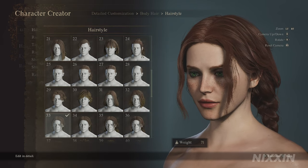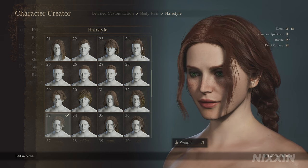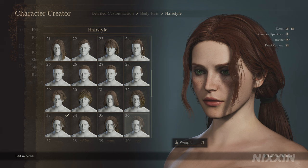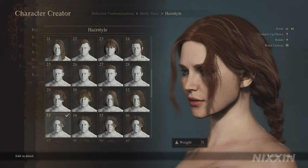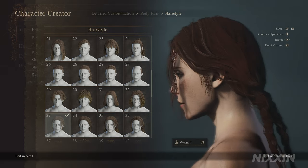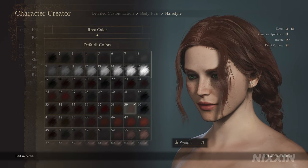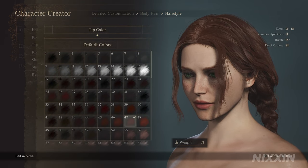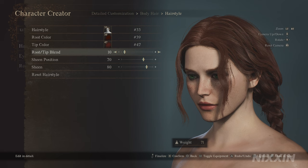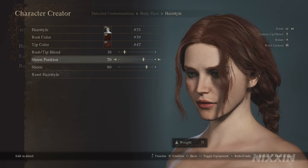For hair, we're using hairstyle 33. There's still no perfect hairstyle for her based on the version in game, but 33, 34, 35, and 36 all work. As Capcom starts to add more hairstyles, we can come back and change it. Number 33 is my favorite because I like the two little braids behind her. She has bright red hair that looks like fire, so we're looking for a red color. Overall, 39 is the best I can find. Tip color 47, and root-to-tip blend at 10, so most of her hair is very red. Sheen position at 70 and sheen at 80.